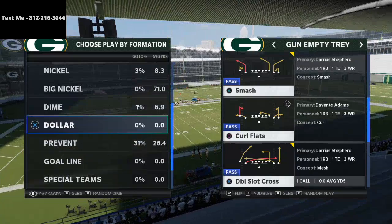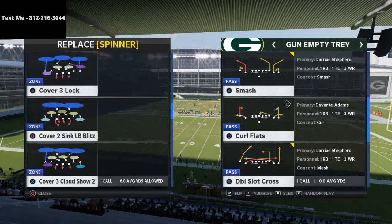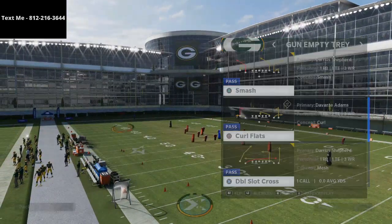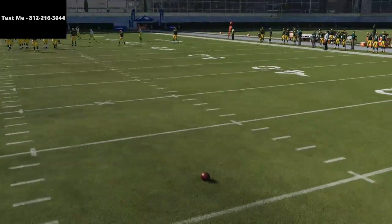We're going to first talk about this play as it pertains to man-to-man coverage, then zone coverage. It's a gun-empty tray formation, and the play is Double Slot Cross. This formation can be found in the West Coast Offensive Playbook. The West Coast 5-wide is pretty effective — it's got some good route combinations.